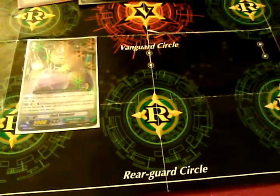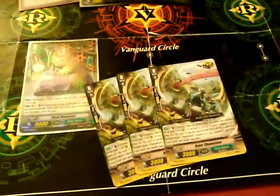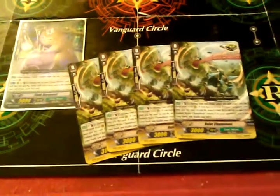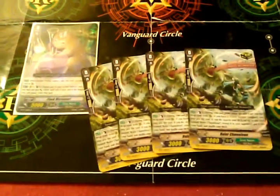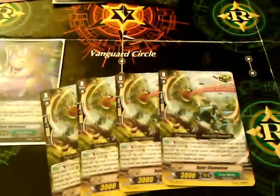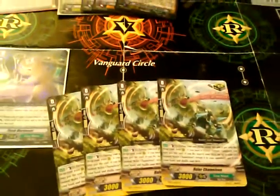I only have 7 triggers right now. Hopefully my friend that I was telling you about earlier is going to give me more triggers. With 7 I just need 9 more triggers — 2 more heals. The rest I'll figure out. I'm probably just going to do the standard thing like I do with my Mega Colonies.